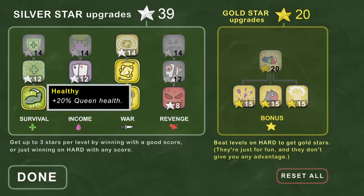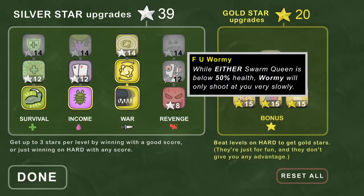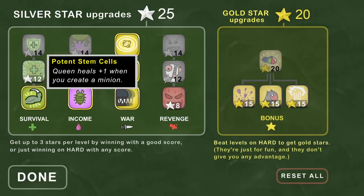We've got 20 queen health given the healthy trait and we've got 39 points, so we can get a few upgrades here. A lot of these seem to be balanced — right, one either side. We don't want to help the enemy, so we're gonna upgrade neurotoxin splash. Neurotoxin is one of the cool special abilities in the game.